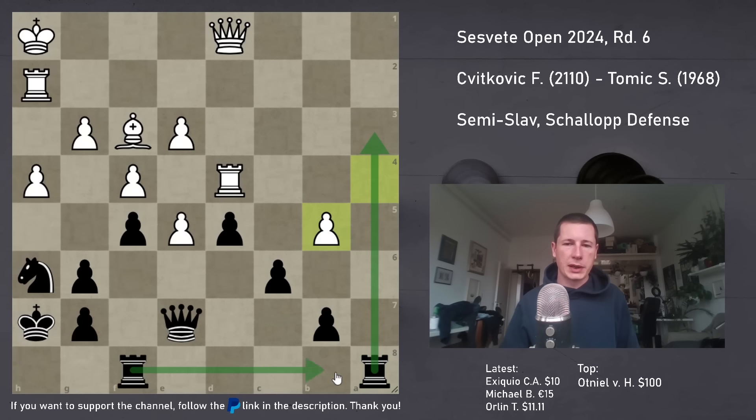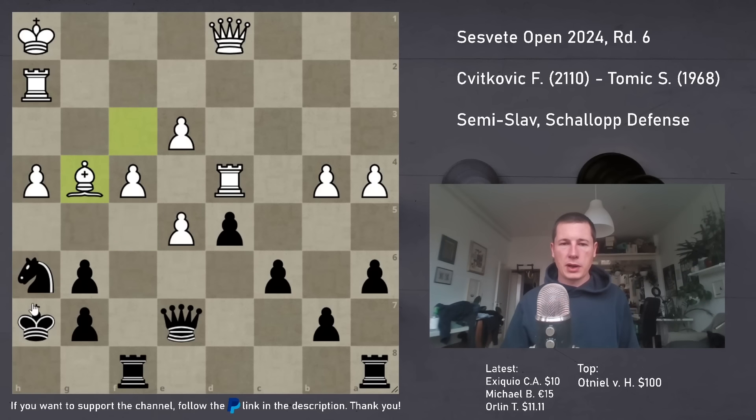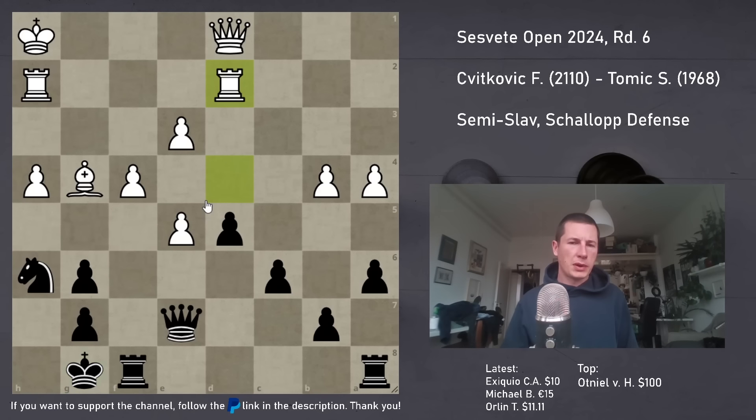At many points I could have gone a5 - here or in the previous move. Finally he plays g4, which is the only way to make progress. If he plays b5, then I just have too much activity down the a-file: Ra3 followed by Ra8 and I'm probably winning. He played g4, I took fxg4, Bxg4, and I just played Kg8 getting out of the way of this pin. He played Rd2 and I just took on b4.